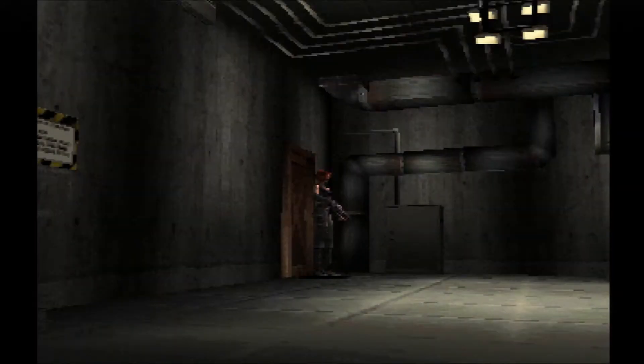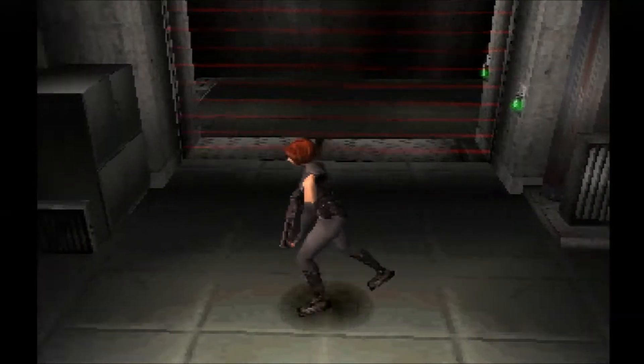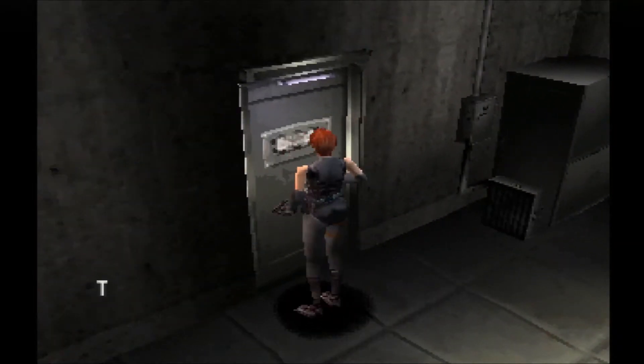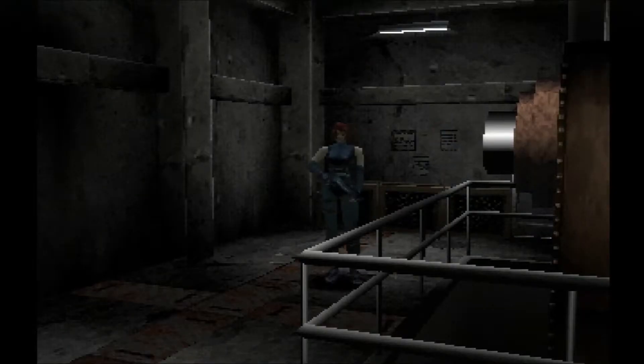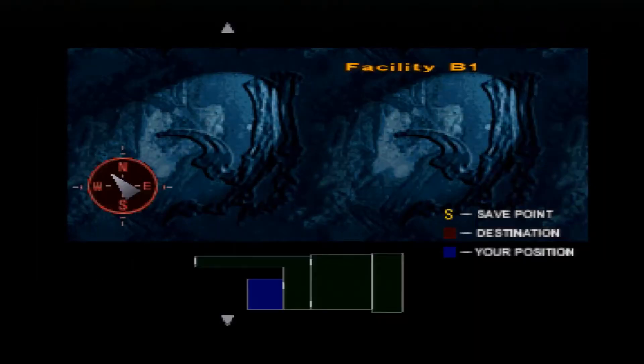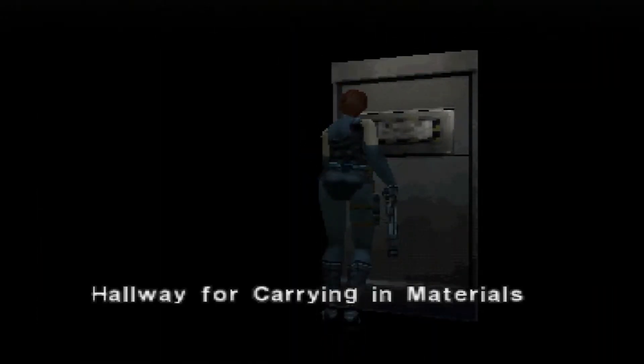Rick has a gun too, so I don't know why he knocked him down — they could have both been shooting and killed the dinosaur sooner, but plot has to get in the way of logic. This room — I was just here. I didn't realize this is one of those generator rooms with the batteries I had to move around. I don't need to be here right now, but it's good to know.